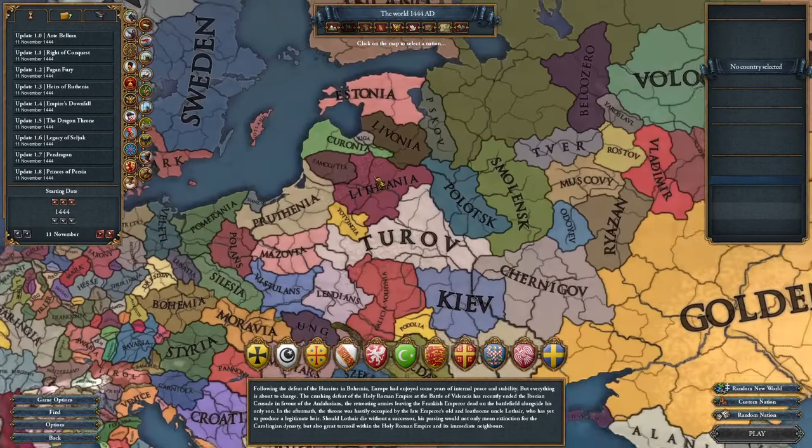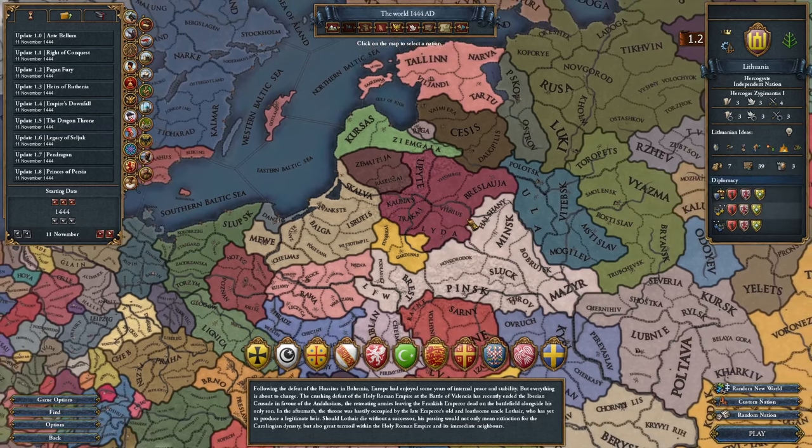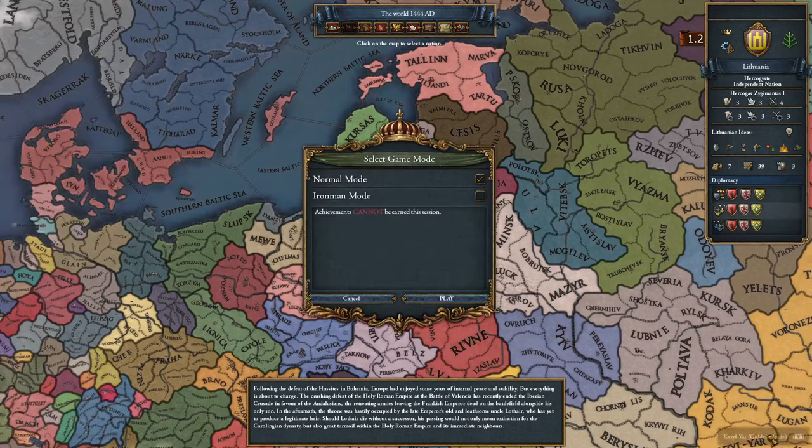Anyways, today I will be playing my home nation. I've decided this might be an interesting run because Lithuania starts with just 39 development in Antebellum, much smaller than in the base game. We will have three vassals and a religion unique to Antebellum: Romova.